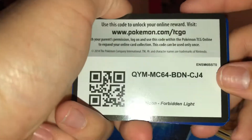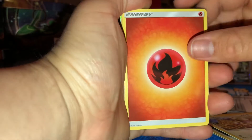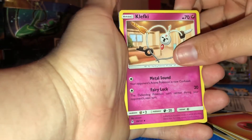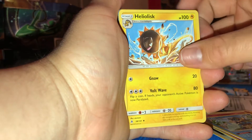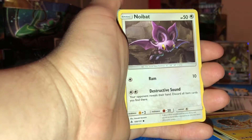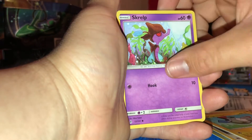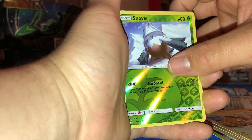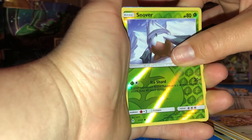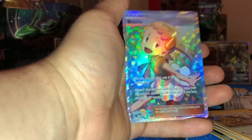Here's your code. Fire Energy, Klefki, Frogadier, Heliolisk, Exeggcute, Noibat, Magnemite, Scraggy, Furfrou, Reverse Holo Snover — Snover, my bad — and wow, Bonnie Trainer Full Art!